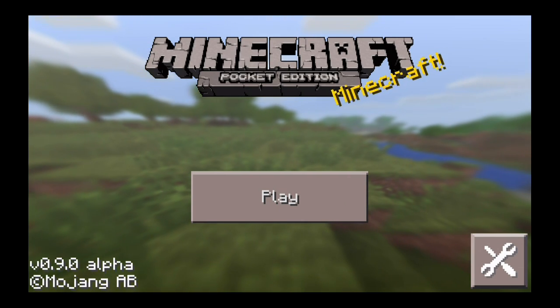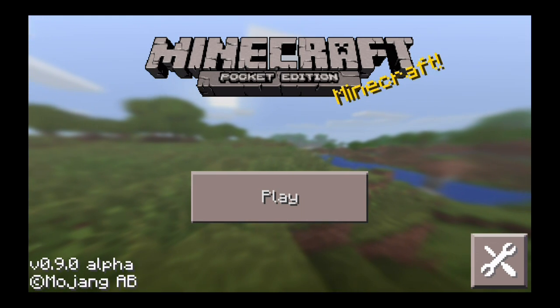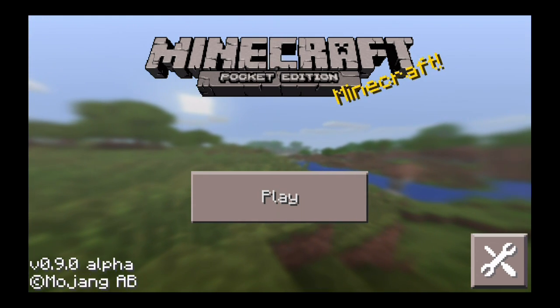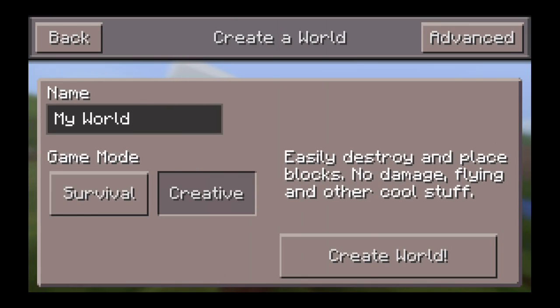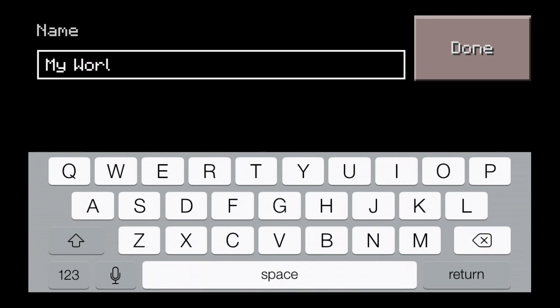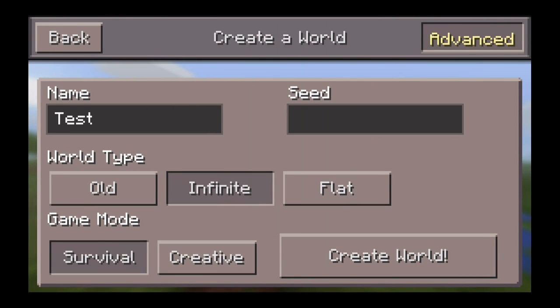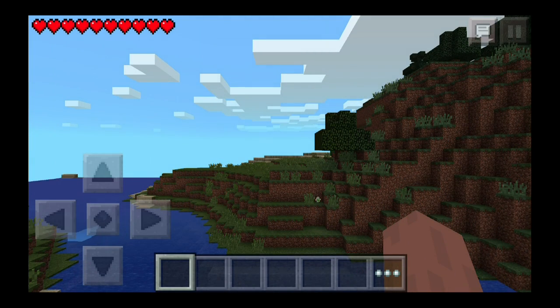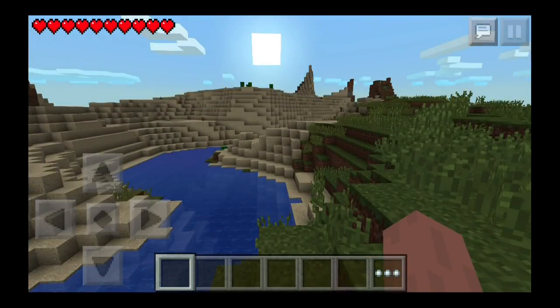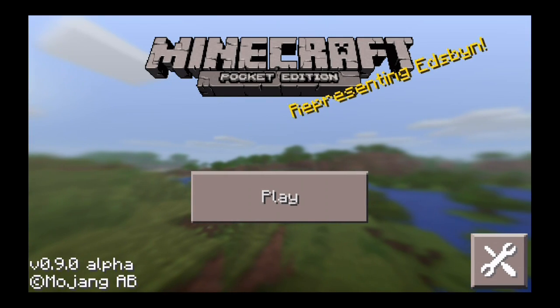Now we're on iOS and we're on version 0.9.0 alpha, so I want to show you it works on both platforms and both versions. When 0.9.2 comes out I'll show you again but it'll probably still work the same way. I'm going to make a test world real quick. I have all these different seeds for different things so let's go in there, do 'test', go to advanced — it's infinite, it's survival — generate it. There we go. I can see a desert and a plains biome, so let's exit out of there.